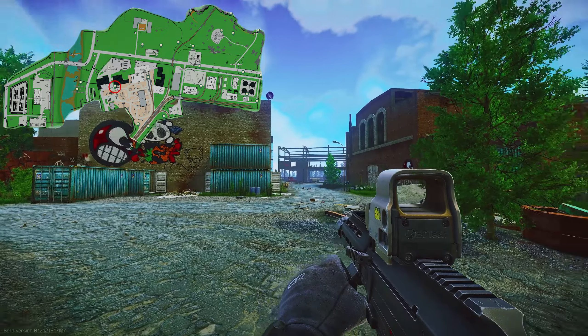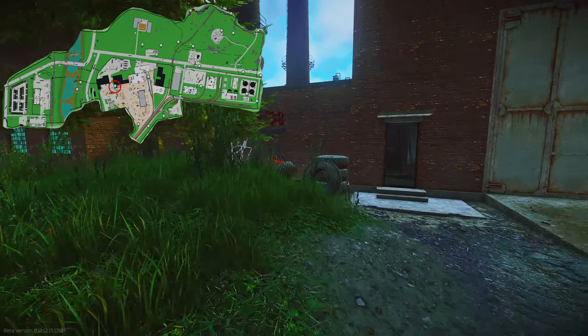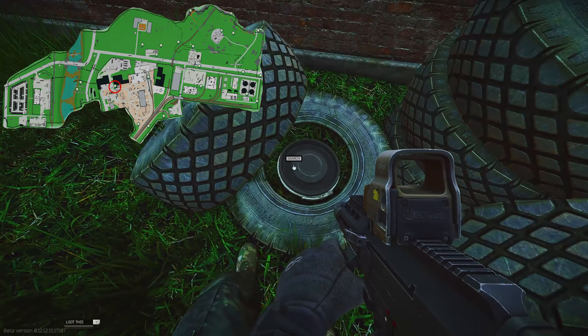You can find reference to this map down below in the description. The next stash we're going to be hitting is going to be outside a pit stop — some people call it garage. Right inside the tire will be a barrel stash.